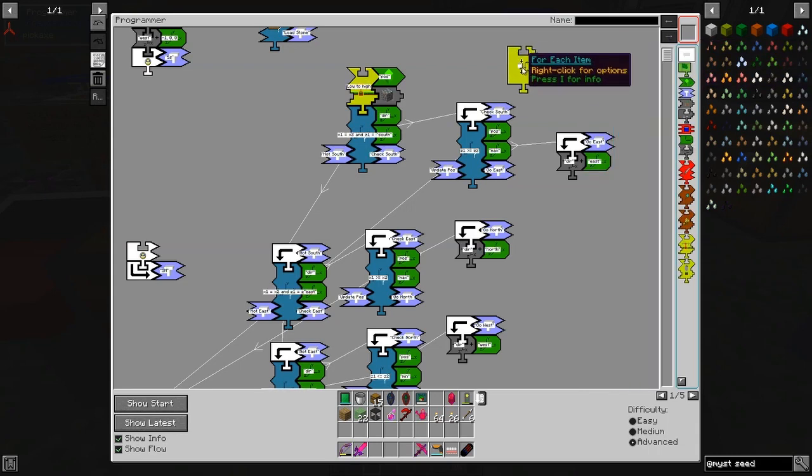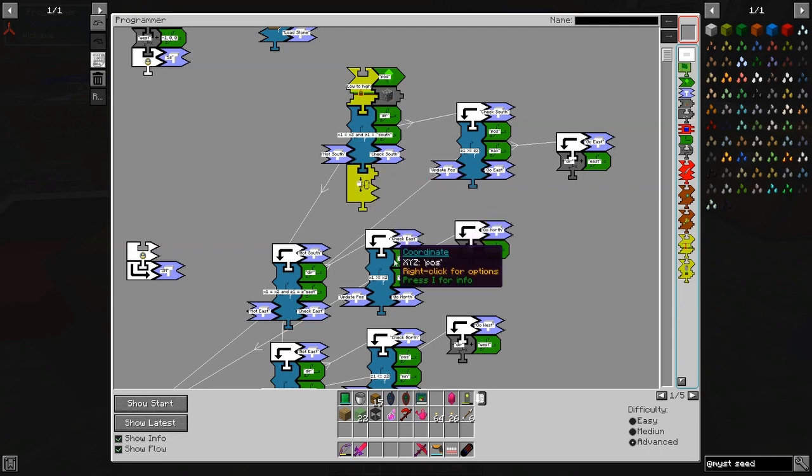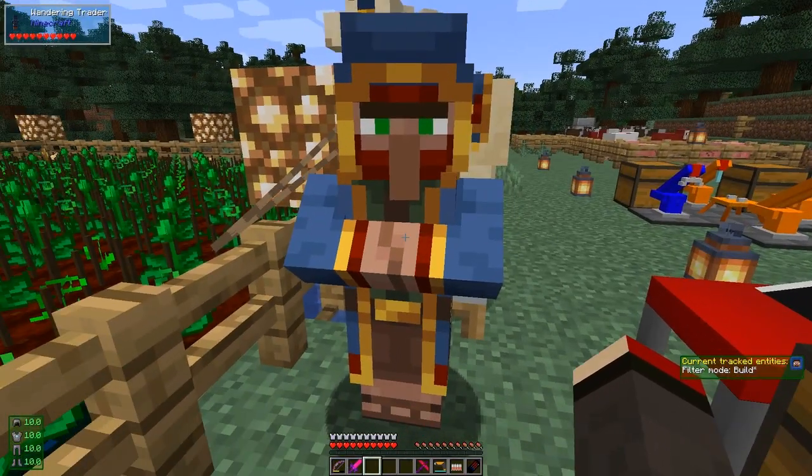There are two for-each pieces: one for items and one for coordinates. I think I covered coordinates in the RealTech series.